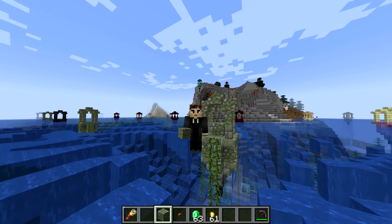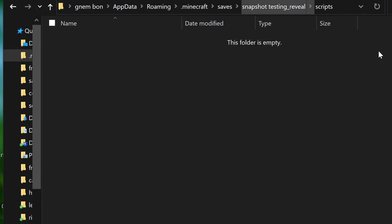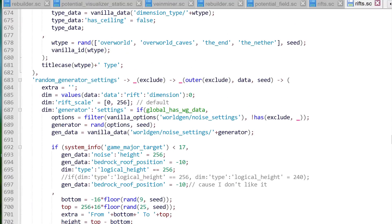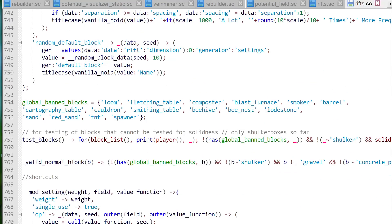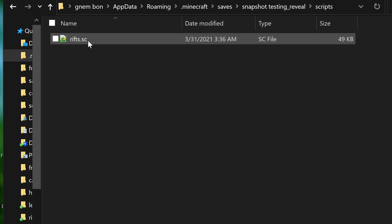There are two ways you can run the rifts app. First is just the app itself — place it in the world's scripts folder and restart your world like any other Scarpet app. In this format, the app will be shuffling as much as it can different world types, biome and general settings, customizing structure density, things like custom sea level, as well as modifying the main blocks in the world.